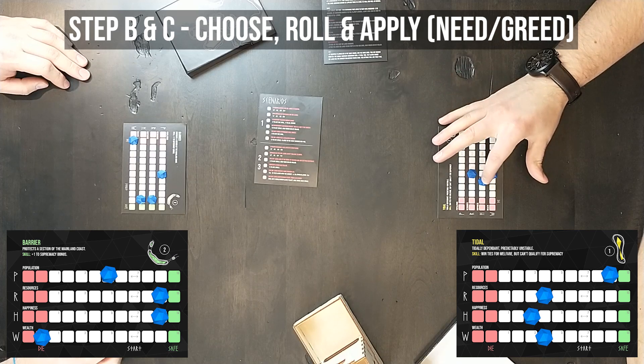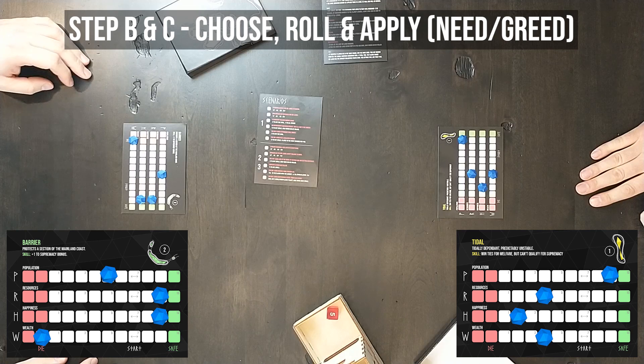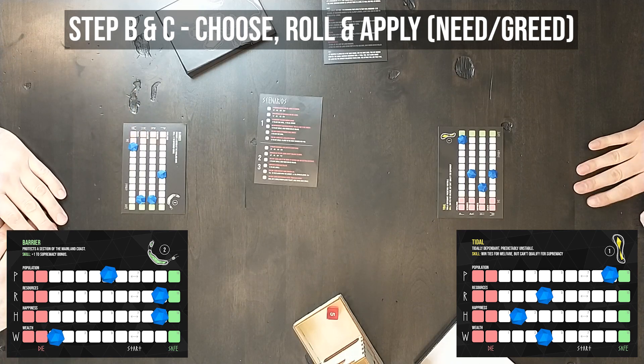The player on the left goes next and chooses 1, which is a Need roll. The roll result was a 5, so that is a successful roll, resulting in a plus 1 to any vital.